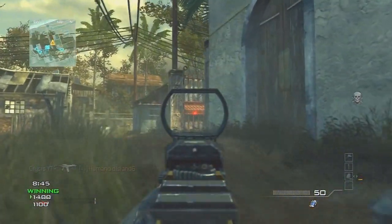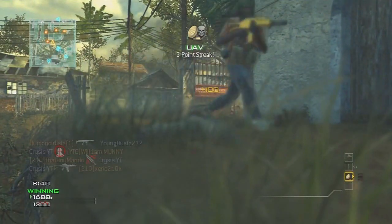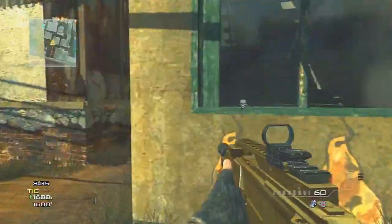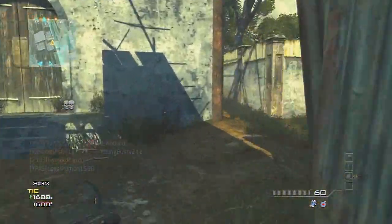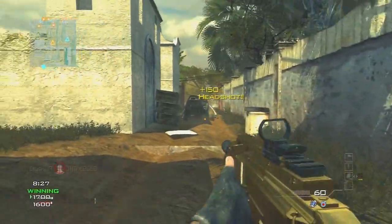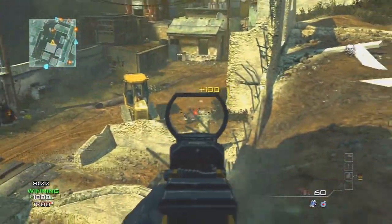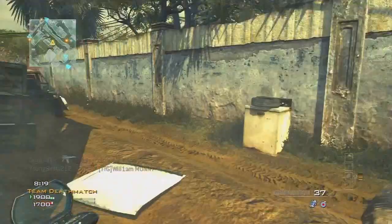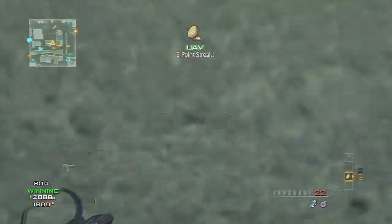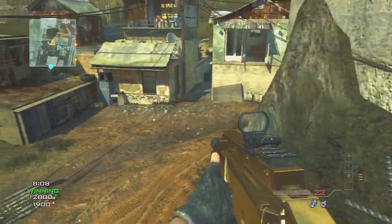I knew the UAV was going by — I saw that guy was there. I'm watching my radar and watching the UAV. I cannot stress enough: run UAV when you're playing Team Deathmatch. I've noticed less and less people are using Assassin, so UAVs are going to catch more and more people, making them that much better of a killstreak. It's a simple, easy three killstreak. I pick up a ton of UAVs in this match and if it wasn't for the UAV, I wouldn't have gotten as big a score as I did.